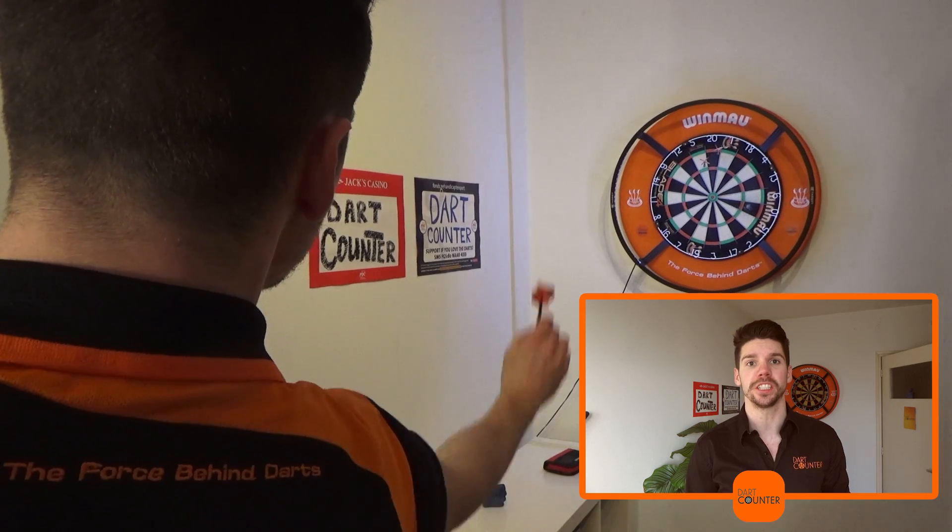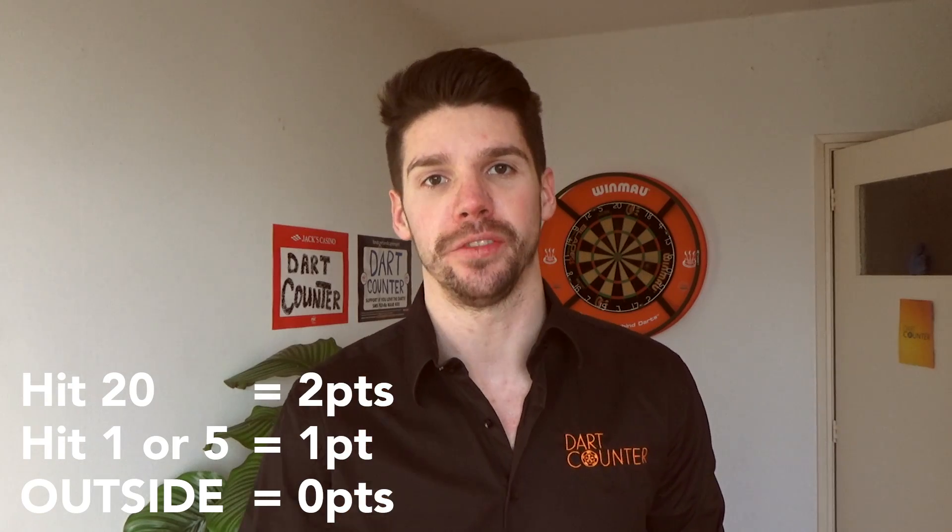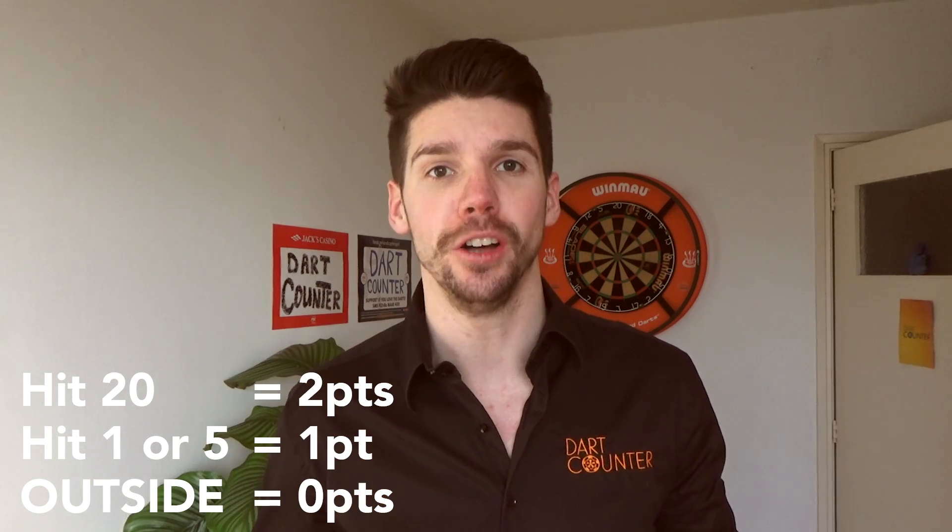There's no need to hit a treble 20, just keep focusing on the 20. Hitting the 20 gives you two points, hitting the one or five gives you one point, and when you throw outside all of those it's zero points. Calculate the score of all three positions and the position with the highest score is the best for you.